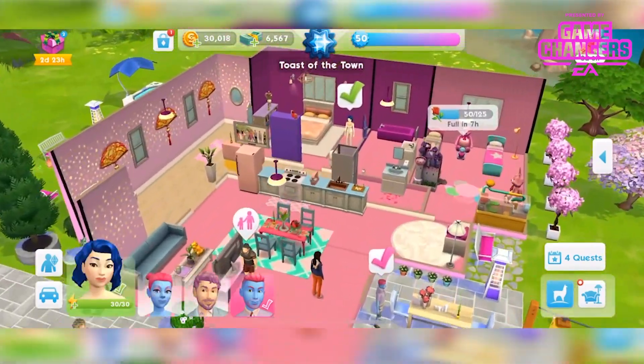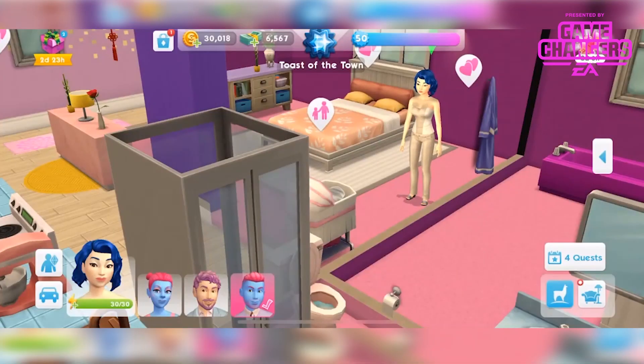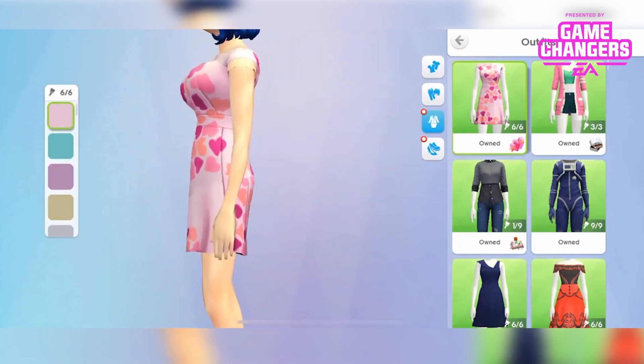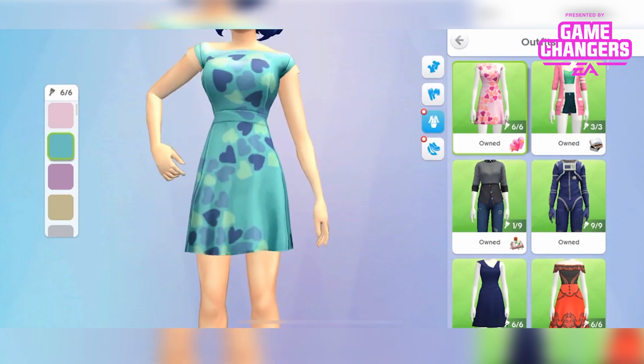I don't know which sim to use — I've got this really beautiful sim. She just had a baby; you wouldn't be able to tell, would you? She got her figure back real quick. Right, we'll pop you in here and look at the dress first of all. It's absolutely beautiful. Beautiful dress, available in different colours.